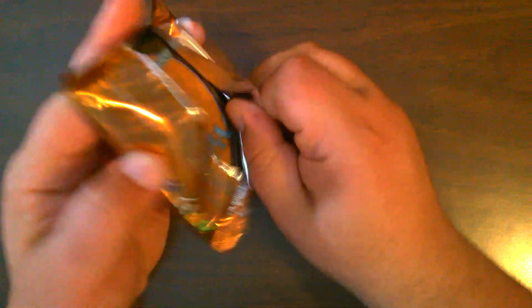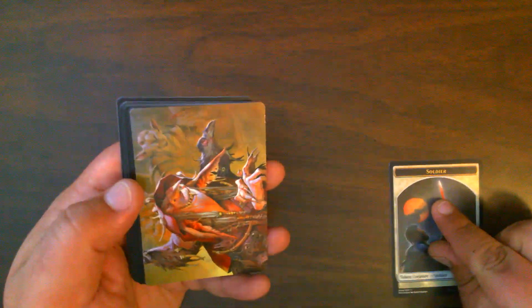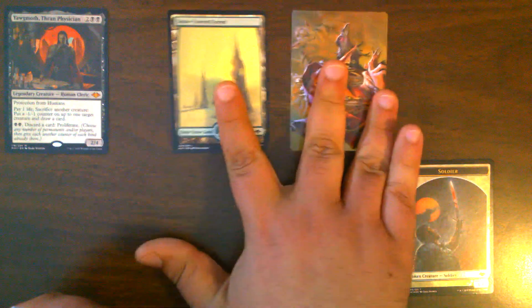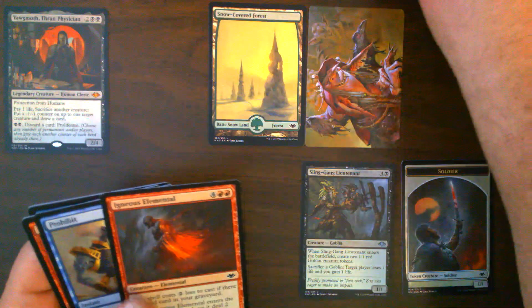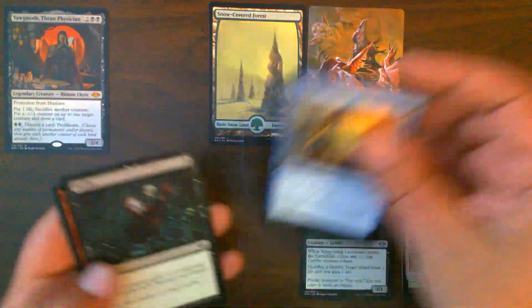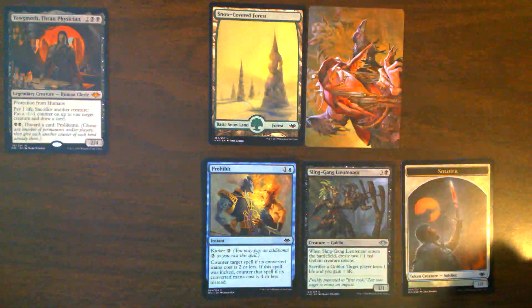We've got a sheet I made during our pause in the last video. Let's get cracking — come on, Ren and Zix! Starting things off strong with a foil Soldier Token, Goblin Matron, Snow-Covered Forest. Hey! We get Yawgmoth right off the bat — this is our first Yawgmoth, Thran Physician. Happy about that. We also get a Sling-Gang Lieutenant, and pulling commons and uncommons separately: Defile and Prohibit.